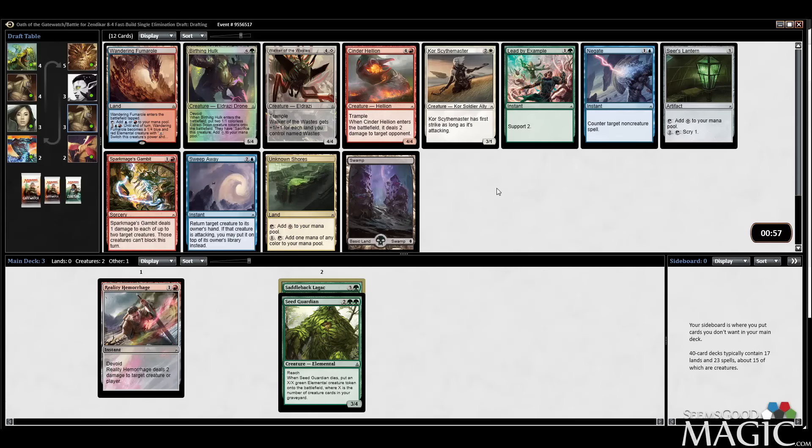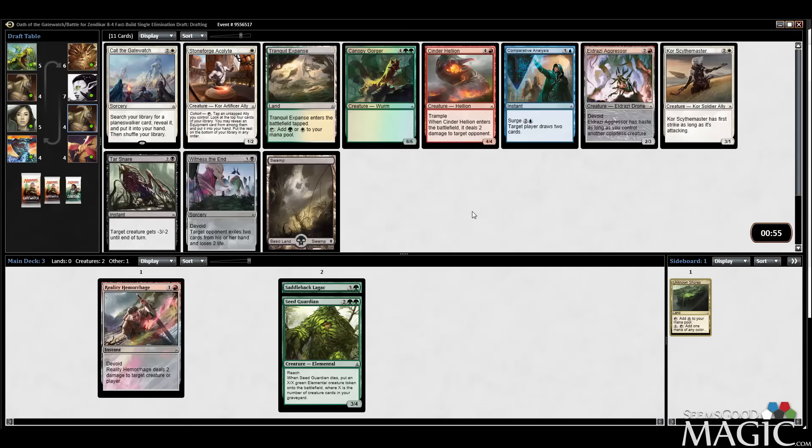Another Birthing Hulk. There's a Lead by Example which is only okay. Sweep Away, Wandering Fumarole, Cinder Hellion — all these cards are kind of mediocre. I could just take the Lead by Example, which I've come to like a little bit more, or the Birthing Hulk, but I'm still not amazed by it. I could take Unknown Shores — I'm not passing up much for it. I like Unknown Shores because it just gets a colorless mana source out of the way in case I need it. Not giving up anything I care about.